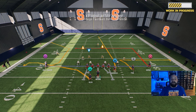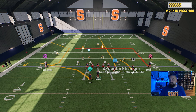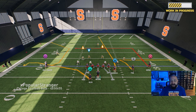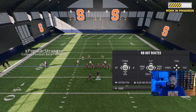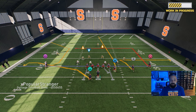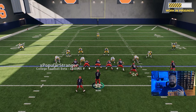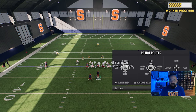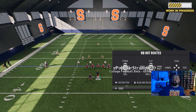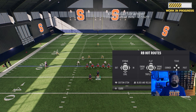Not only can you adjust the route your player runs, you can also change the length and break point depending on the route. However, this won't work with everything. For example, if I try to add a route stem to running back LaQuinn Allen, we simply cannot do it. I'll select him, hold down custom stem, and he's doing what we'd call a table route, but pressing up or down on the d-pad does nothing — his route just stays at default.